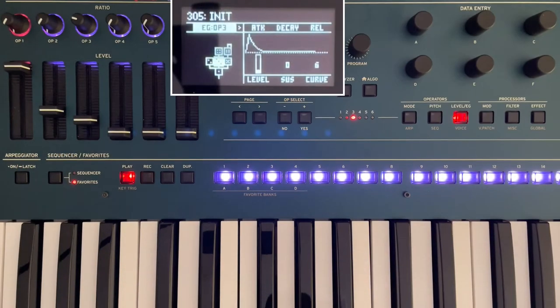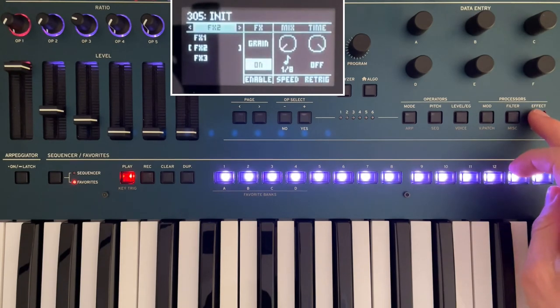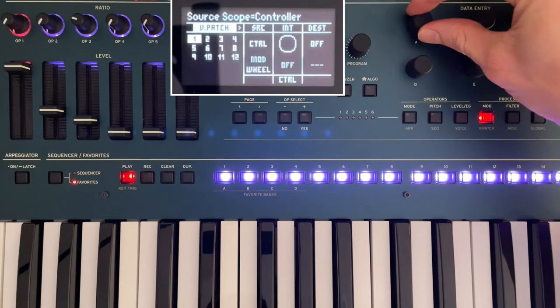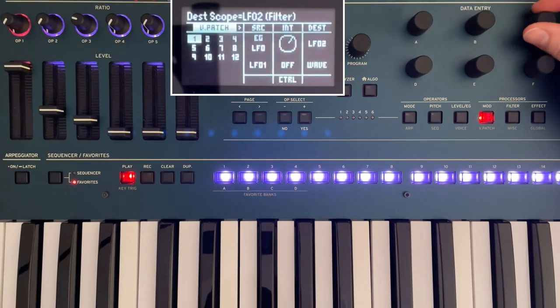Now that we've got that LFO set up, we may as well use it to trigger some effects when the delayed envelope starts. It's very quick and easy to set up using the virtual patch menu. We'll send LFO 1 to effects 2 in my case, and it will turn up the grain shifter mix from zero.